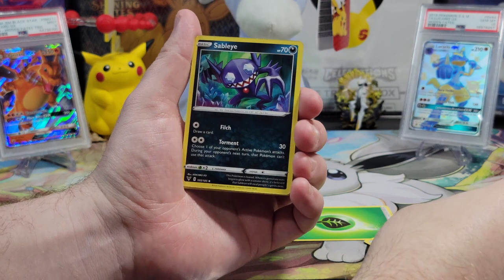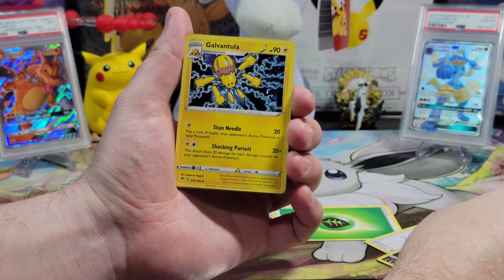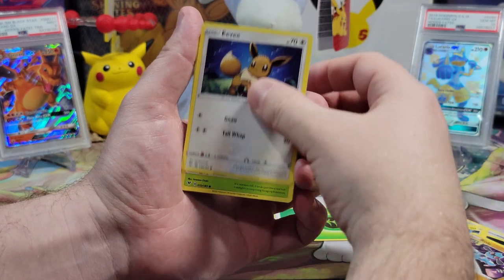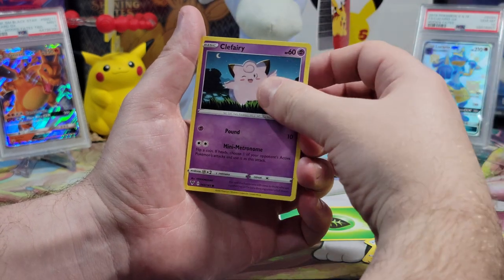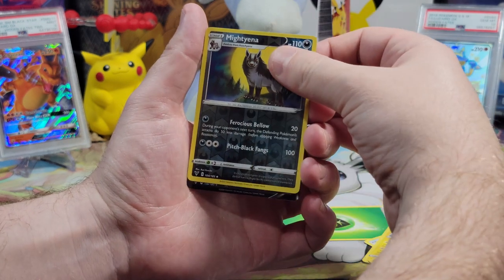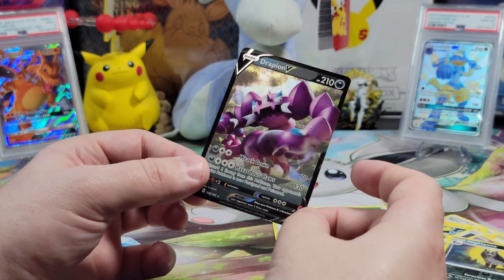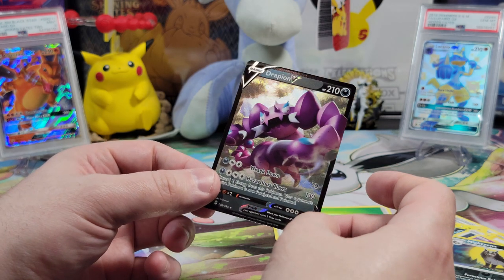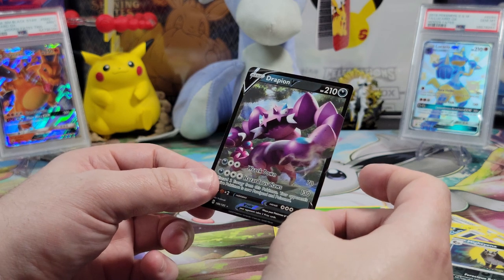Moo Moo Cheese. Sableye — I like the art. Galvantula. Riolu. Eevee. Seedot. Electric. Clefairy. Reverse holo Marill. And a Drapion V — nice, first pack magic! It's a V, a full art holographic kind of card. I just don't care for Drapion, but it's still a good pull. We'll sleeve him up.